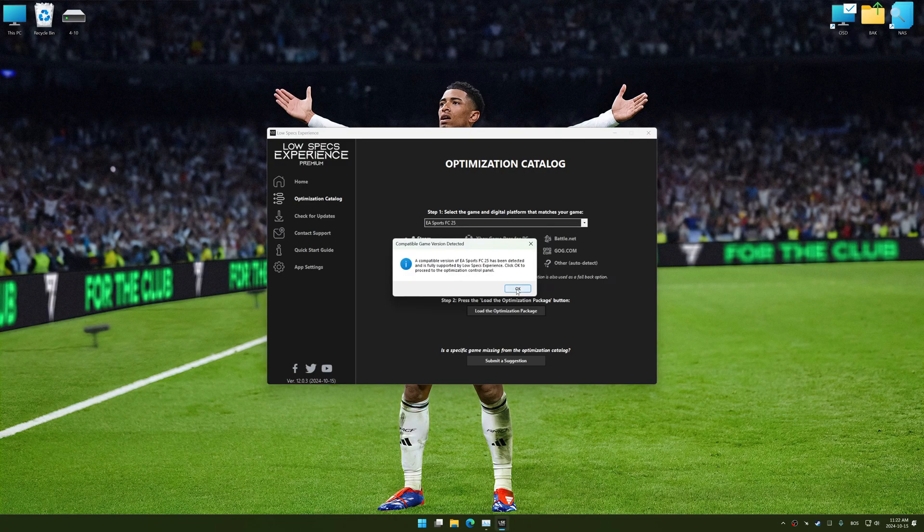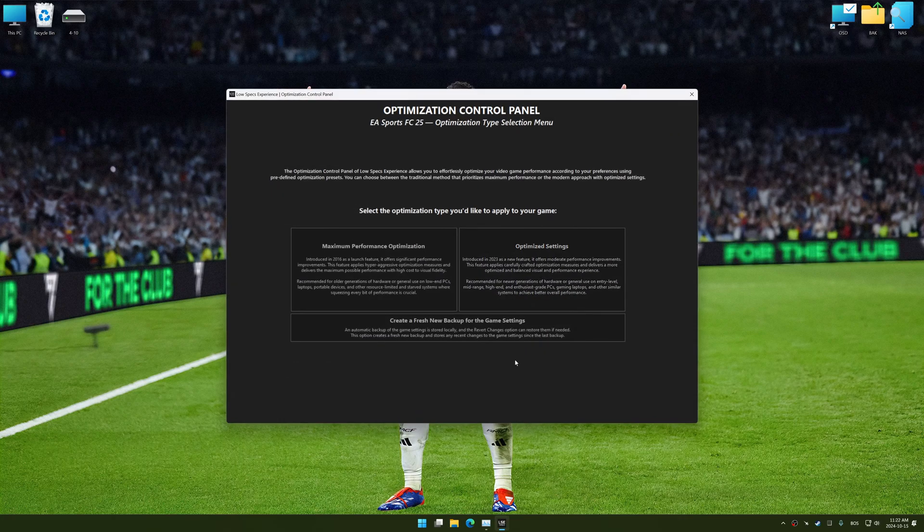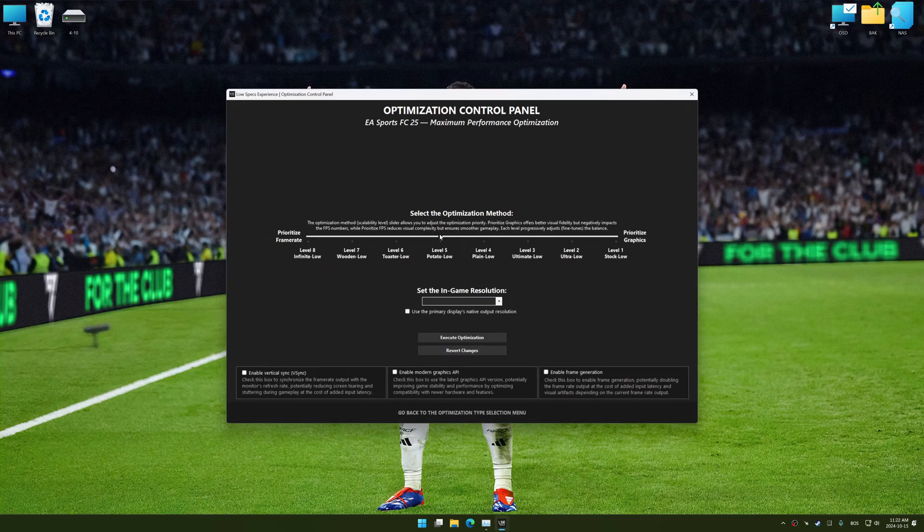Low Specs Experience should automatically detect the game version installed on your system. If it does not, you will be asked to manually select the game installation directory. Now press OK, and the optimization control panel will load.